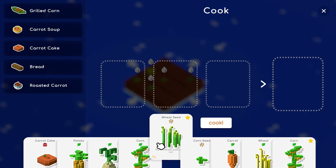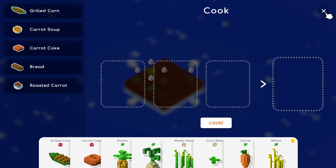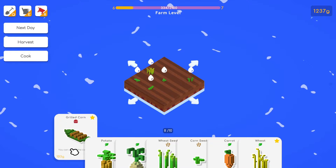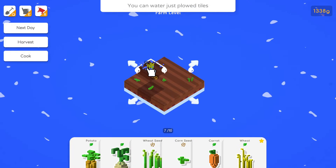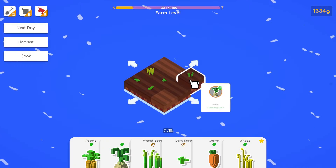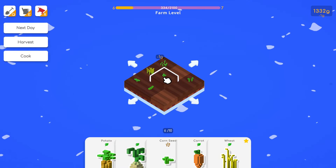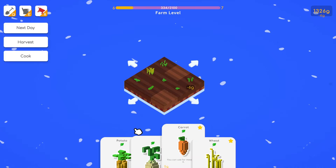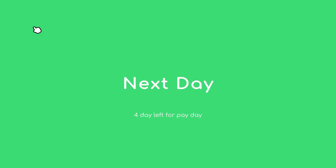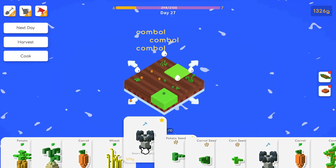Let's do potato, corn, or carrot for the next day. The different level seeds give you a better harvest. It automatically waters everything — that is the best thing ever. Sunflower unlocked. Potato gives you a bonus and wheat here for a companion bonus. We can do carrot soup or corn boat — the corn boat brings in 103 cash.